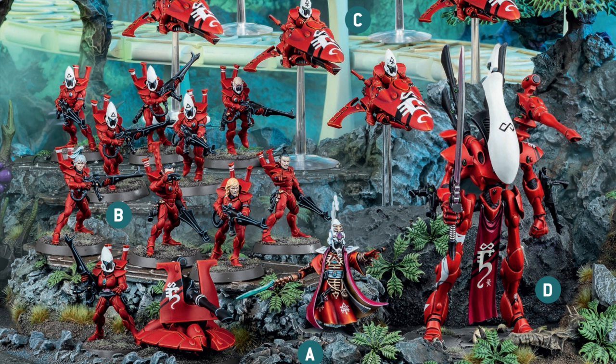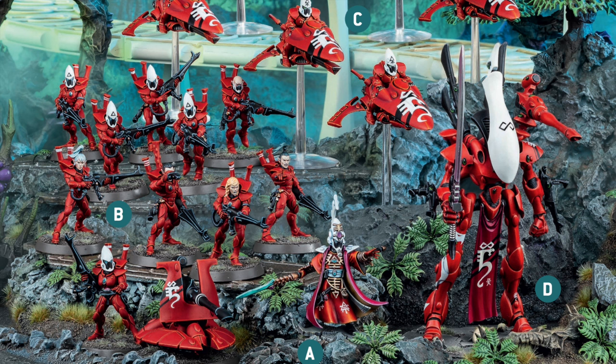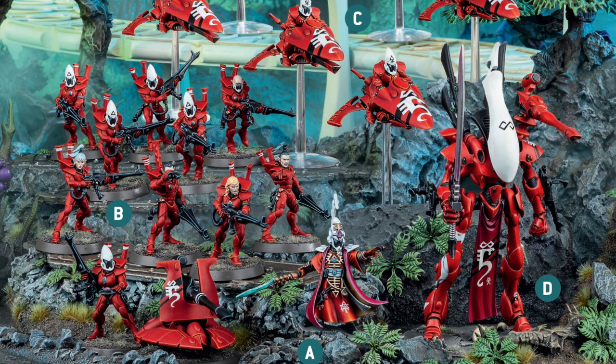The second stratagem is Storm of Shots — one CP, usable on up to two mounted units or one infantry unit in your shooting phase. Until the end of the phase, each time a model in one of those units makes an attack, add one to the hit roll. Your Guardians can hit on twos. If both squads of Wind Riders are in position to target enemy units, you're literally cutting in half the frequency with which they miss — a significant statistical uptick in damage.